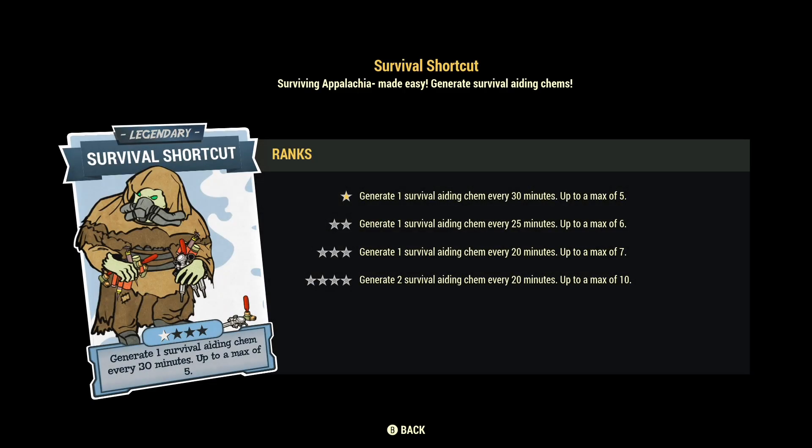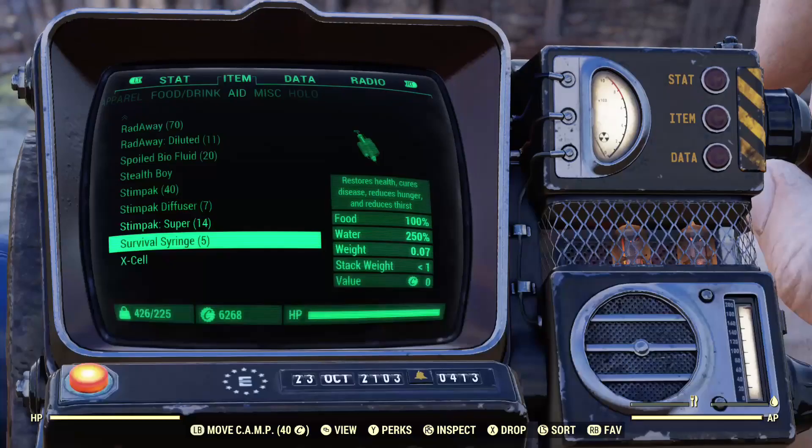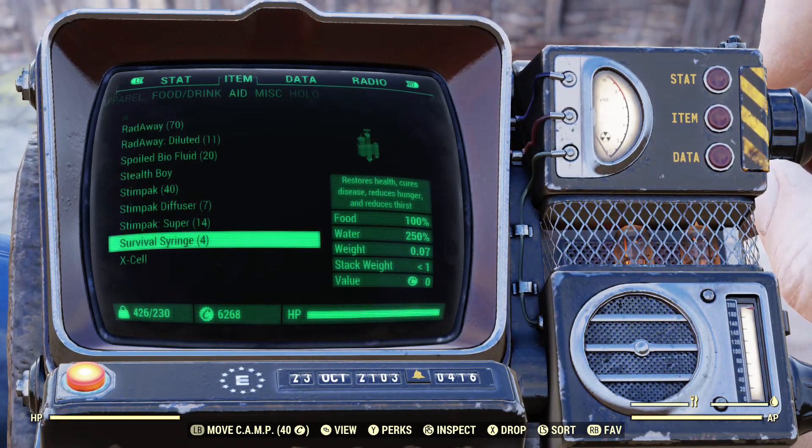The first one, and in my opinion the best legendary perk in Fallout 76, is Survival Shortcut. Basically what this does is it generates a survival aiding chem every 30 minutes, up to 5. This is the chem it produces — it basically refills your entire food, water, and health. Just keep in mind if you have radiation, it doesn't cure the radiation but it will refill your health, food, and water. If you look at my food and water they're basically empty, and if I use one of them it completely refuels both of them.